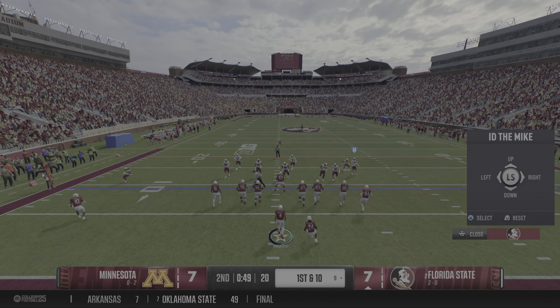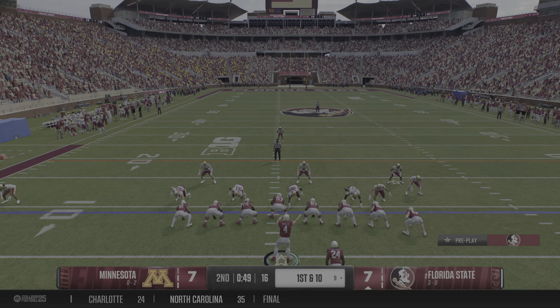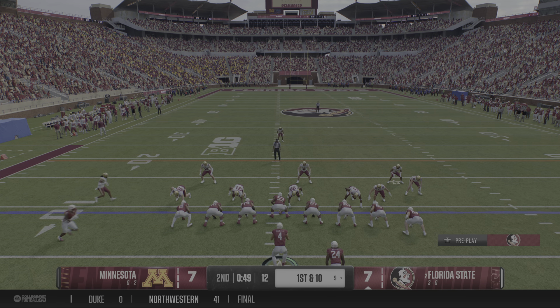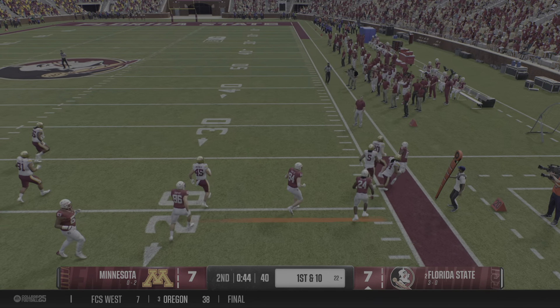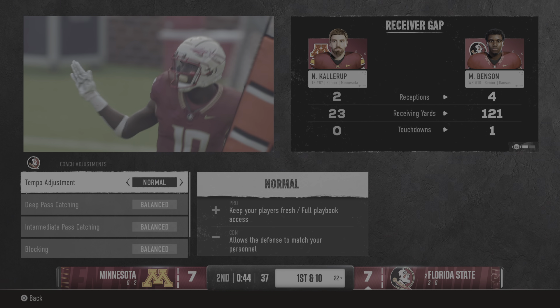Guys, here comes that Florida State offense back onto the field. How big is this drive? Scored a touchdown the last time they had it. Defense gets a stop, and now it's up to them in a tie game. All right, so if you're the offensive coordinator here, let's dial it in. Who are your best matchups and best playmakers to take advantage of this golden opportunity?